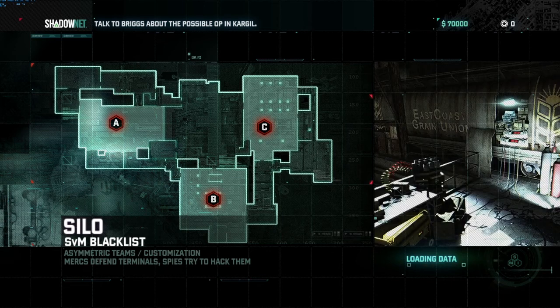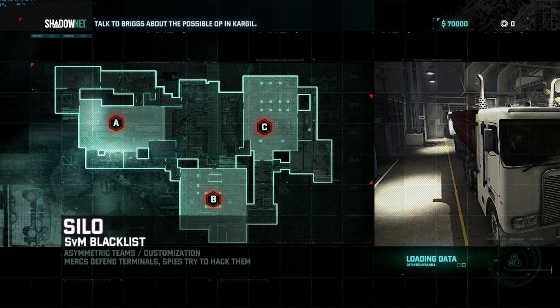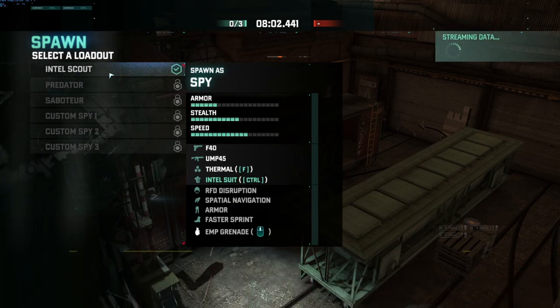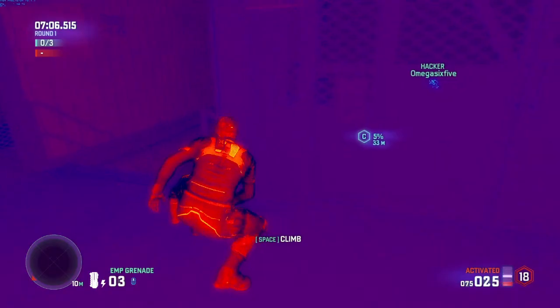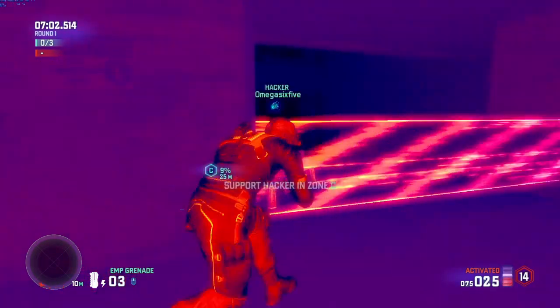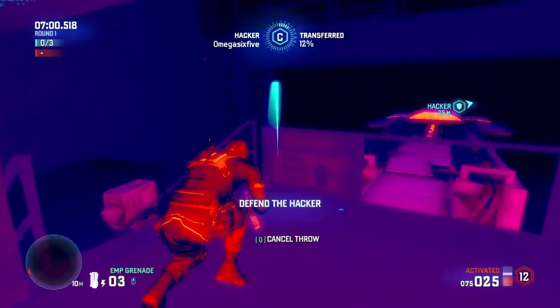I'm going to be starting off with playing Spy. And if you do end up being the lucky one playing Spy, you have a very condensed menu that pops up. You have different classes you can choose from. Everyone starts off with Intel Scout. The only way you can upgrade to a different class is if you have a certain amount of money, and you work your way up to custom level. That's where you can change different weapons such as flashbangs, grenades, EMP grenades, all that good stuff.